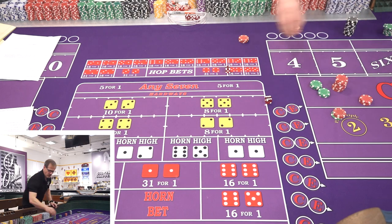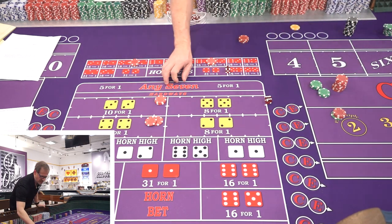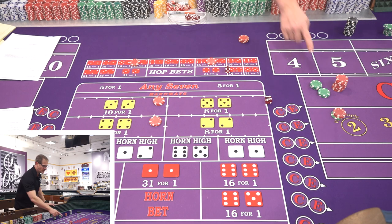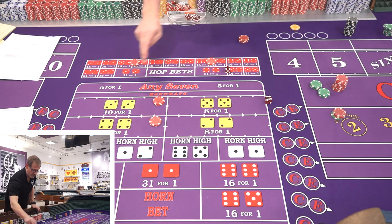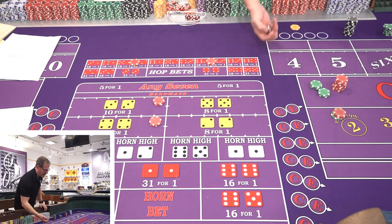We come back on the easy six and eight, and since that was our first $20 win, we add the hard six and eight. We started with 24 ways to win — now we've added two more for 26 ways to win, and we're down to only 10 ways to lose.